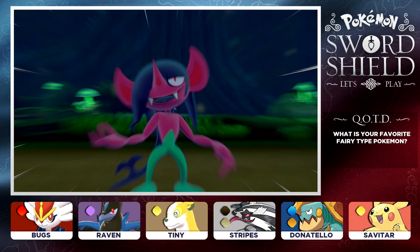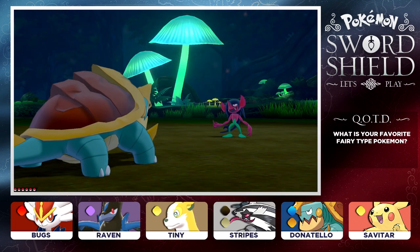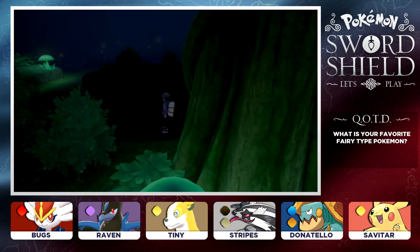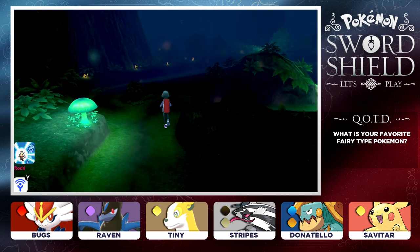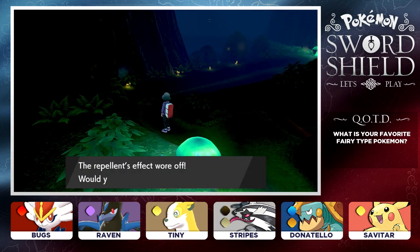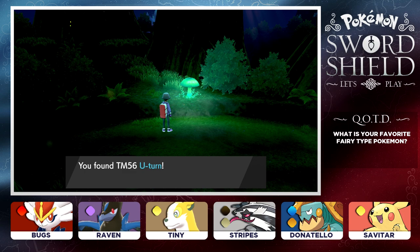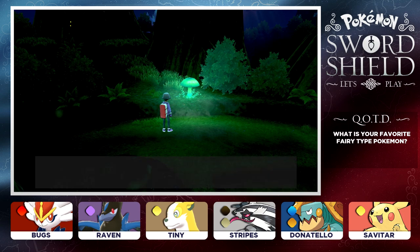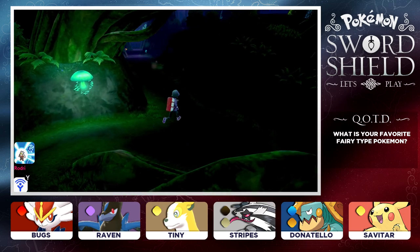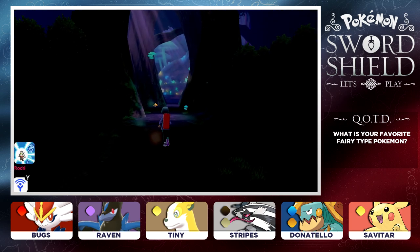This is awesome. That is going to be a Morgrem - I see you, Morgrem. Can we run away? We did - we got away safely. So there are a bunch of little imps all over this place just hiding around, causing trouble. We got ourselves some Luminous Moss and I'm going to see if we can make our way to that other TM. We got ourselves TM56 U-Turn - that's a great TM. We might have to teach that to one of our Pokemon so we can switch them in and out. Let's go deeper and deeper in. We're definitely going to use another Repel because who knows what's coming up.